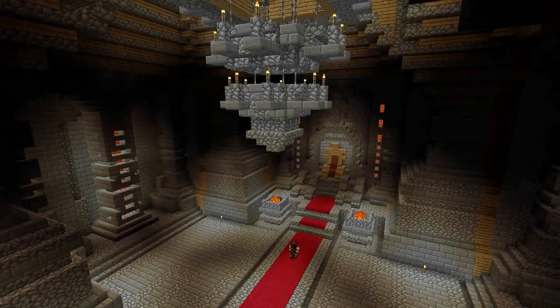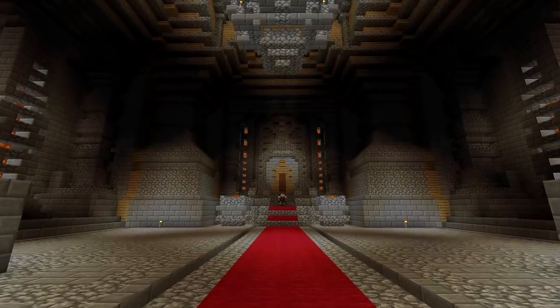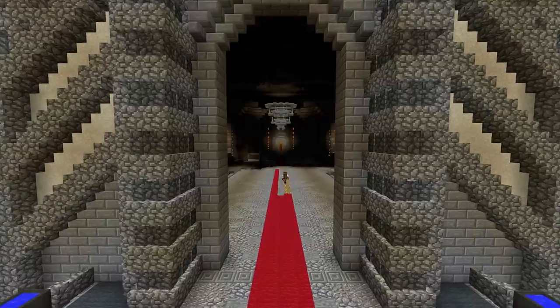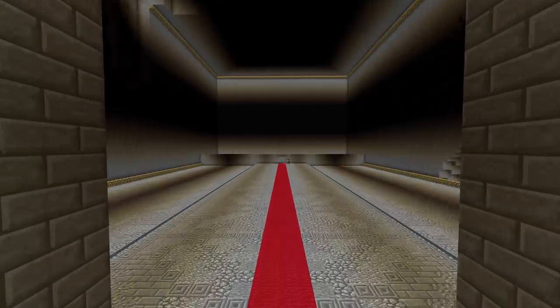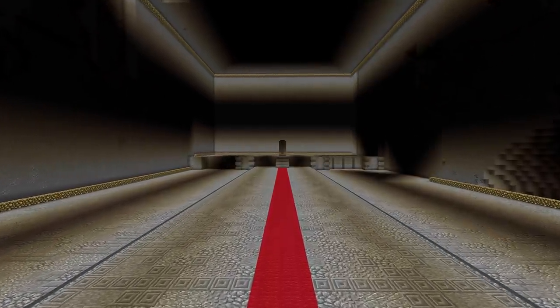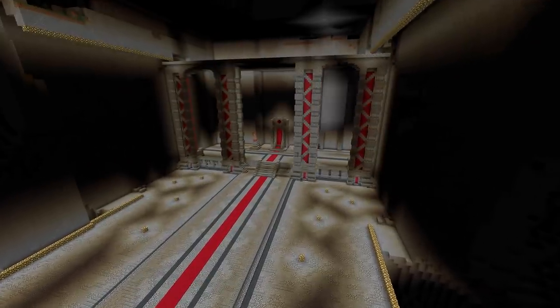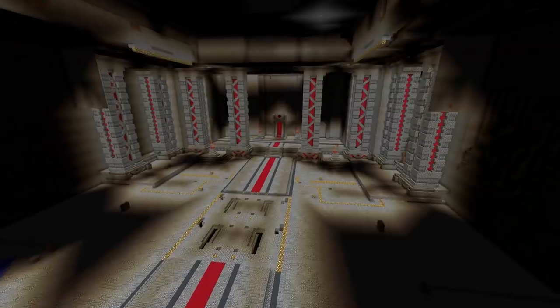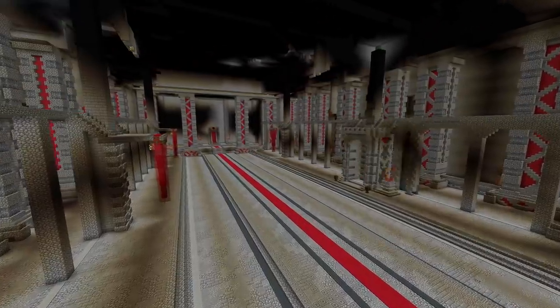It is now time for the biggest transformation yet. To give you a size comparison, the original throne room was just 40 blocks in depth — relatively small compared to the all-new design which cuts into the mountain with a depth of almost 200 blocks. I wanted to build a throne not just for the ruler of Kingdoms of Greymane but a throne fit for the lord of the seven kingdoms and protector of the realm — inspired by Game of Thrones.